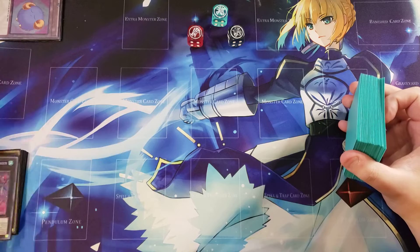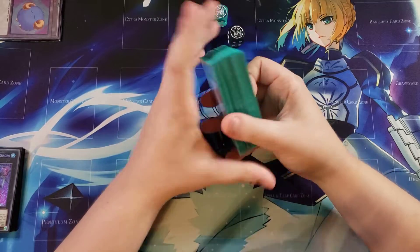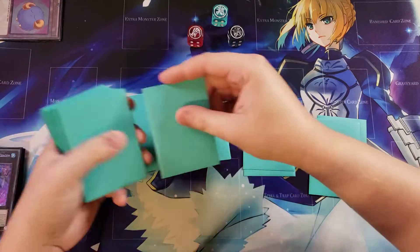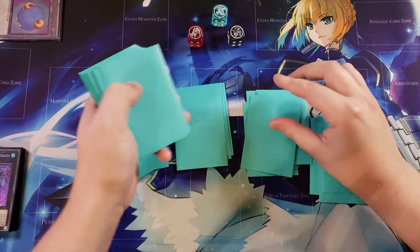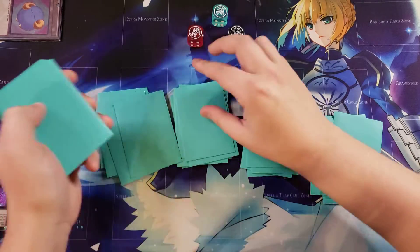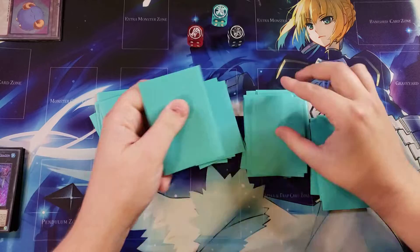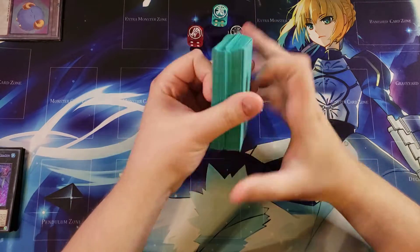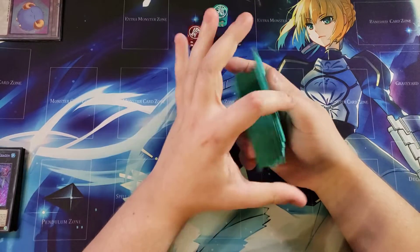Now that I've shown you the main combos, let's shuffle it up and get into the test hands. Remember to pile shuffle — that's dad rule number one — because even though this deck is super consistent with lots of searchers, you don't want to risk bricking. This deck is super fun to play because you can establish those really easy combos to either one-sided Skill Drain your opponent or use the Number 4 lock with Gozen Match.